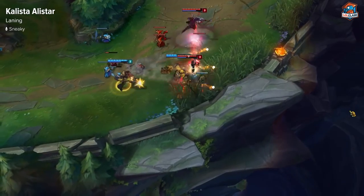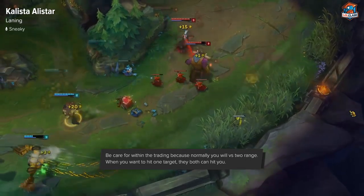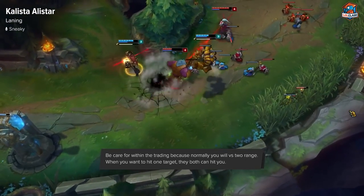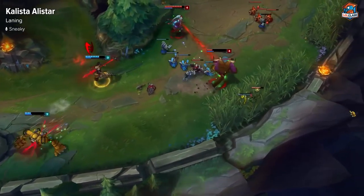Past that, just wait for the Alistar combos. You can trade a little bit because you do have sustain, but they're probably going to be two ranged. And if you do it wrong, both of them will be hitting you while you're trying to hit one, so be a little bit careful.